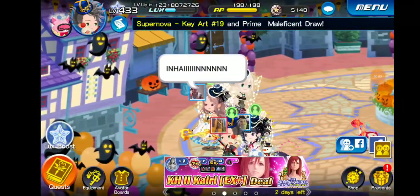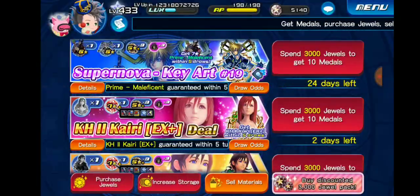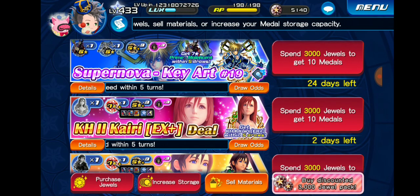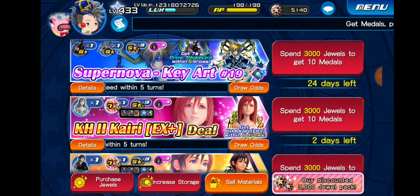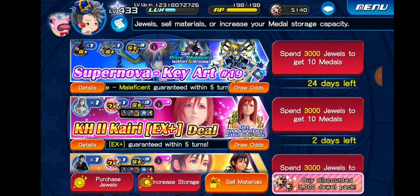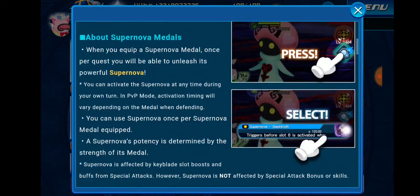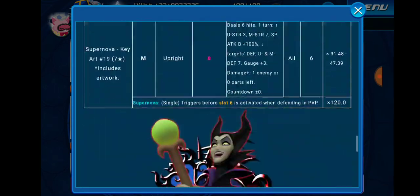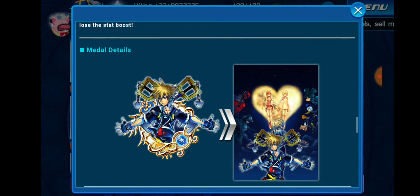Hey, what's up guys, D Legend here. We are at a new day so we have a new banner. Right after Sephiroth left, it is Supernova Key Art 19. This metal is very similar to Sephiroth — it's just the upright magic version. It does six hits and the same buffs as Sephiroth except in magic and upright instead of reversing power, and it has Supernova. This is the second metal that has Supernova, which is pretty useful in PvP.